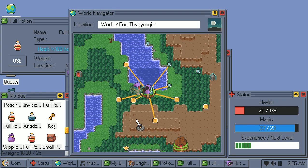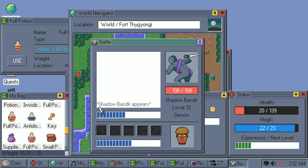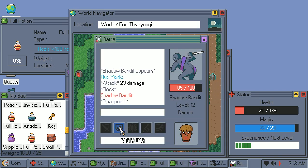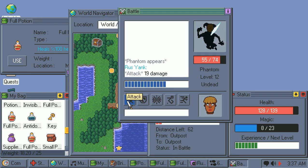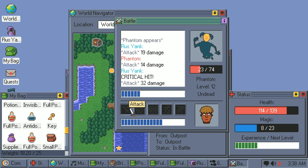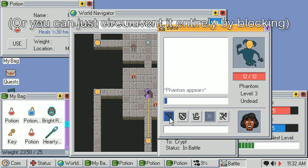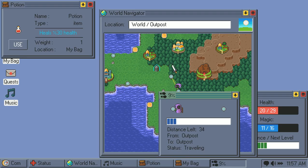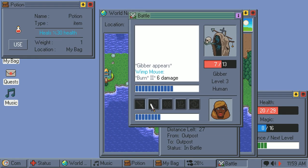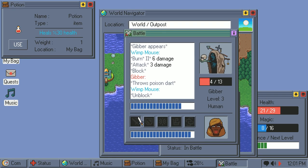A few other enemies have similarly gimmicky attacks. The Shadow Bandit, for example, has a chance of minimizing the battle window instead of attacking. However, it's possible to click on the window right as it's being minimized and prevent this from happening at all. Phantoms will minimize a completely random window when they attack you. This can partially be circumvented by opening dud windows to drastically reduce the chances of it minimizing something essential for the fight. These small intricacies help to give enemies unique identities that prevent encounters from blending together, which is another issue that plagues numerous RPGs.